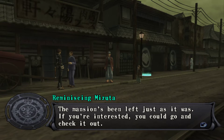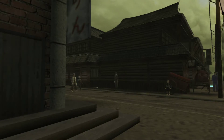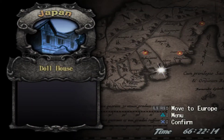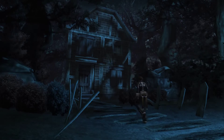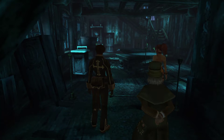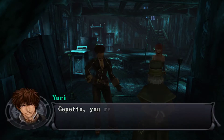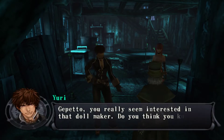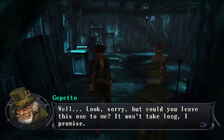The mansion's been left just as it was. You can go check it out, but they don't tell you where it is — they just say 'oh, you should check it out' and then it magically appears on the map. That's some nice looking artwork. Spooky mansion.